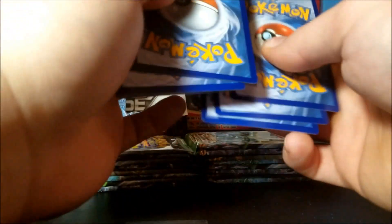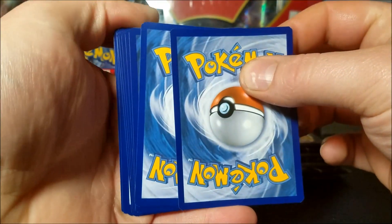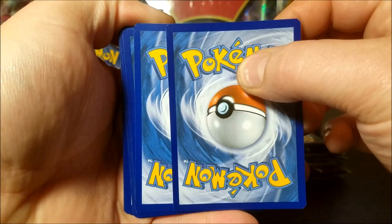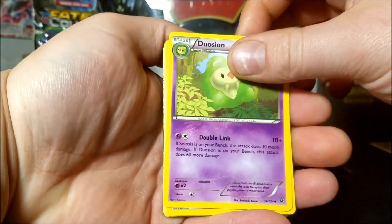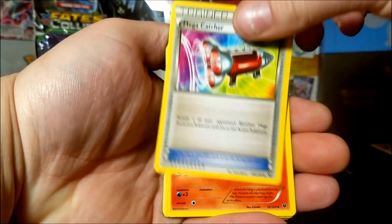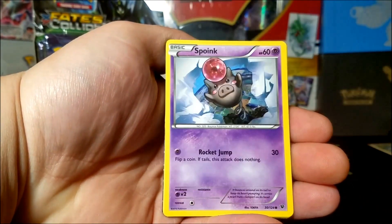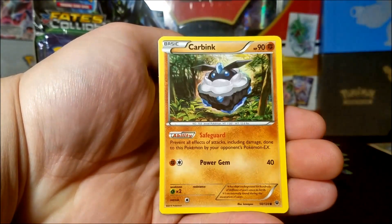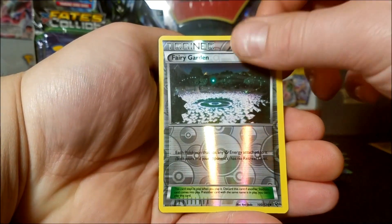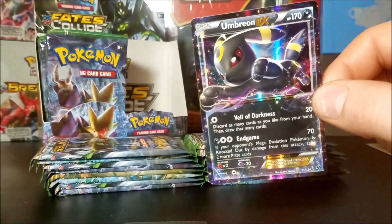Oh boy, there's something in there and I saw it and I know you saw it. You can actually tell if you look closely - it's a lot darker than the other blues. Do you notice that? Well let's see what it is. We have a Dusknoir, Mega Catcher, Braixen, Koffing, Spoink, Diglett, Larvitar, Carbink, reverse Fairy Garden, and our first EX is an Umbreon EX.